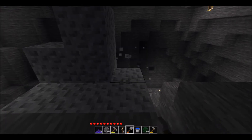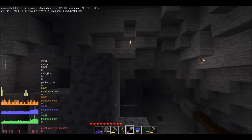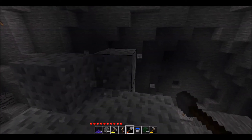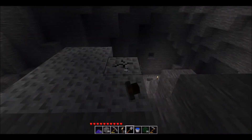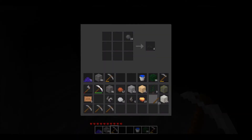According to my F5 menu, I'm at layer negative 249, which means that if I want to find diamonds, I'm actually already deep enough to find them. Luck has to be on my side, because it's really slow going.